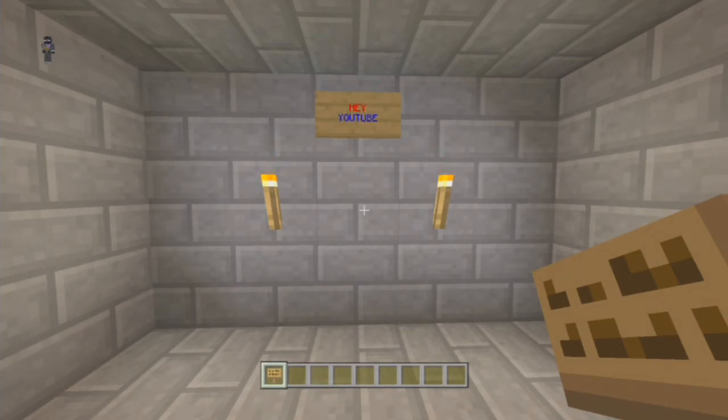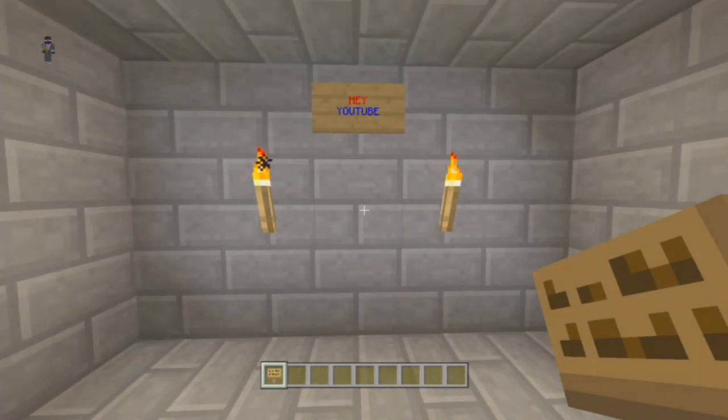Hey YouTube, it's Volvera here and I've got a Minecraft glitch for you. I don't know if it's a glitch but it's in the game anyway and I thought I'd share it with you. I've seen it on YouTube before but not in many places. If you look at the top there you see the colourful sign — I'll show you how to do that, and in the description there will be a list of all the colours for the signs.